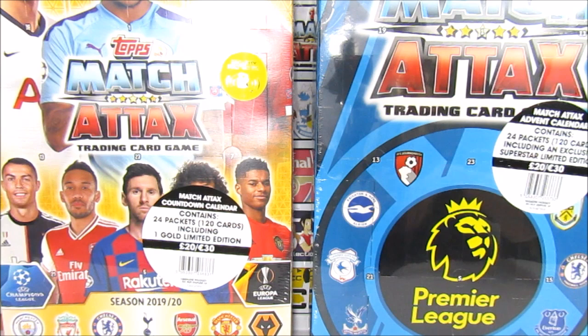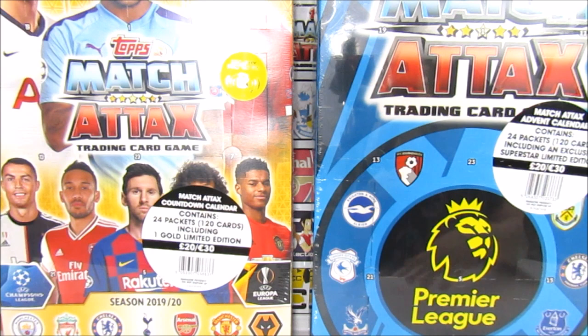So we're going to be battling them against each other and we want you guys to decide which is better and which gives us the better pulls in today's video. Both Advent Calendars contain 24 five-card packs, so a total of 120 cards. But last season's Advent Calendar includes a Superstar limited edition whereas this season's is a Gold limited edition, and this season's is the Champions League and Europa League collection while last season's is the Premier League.